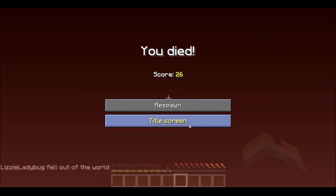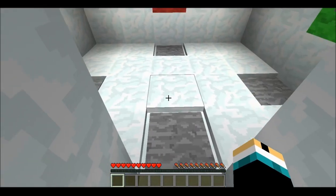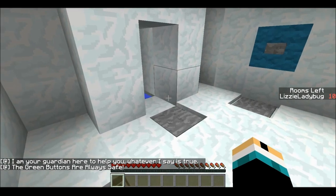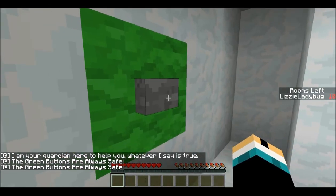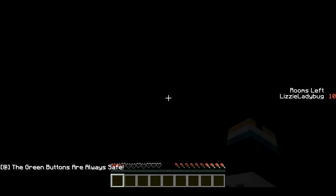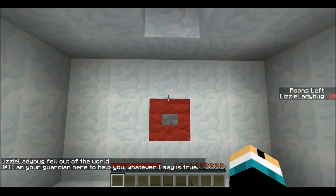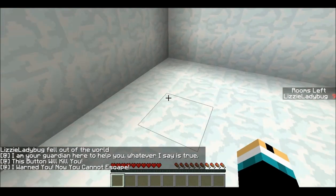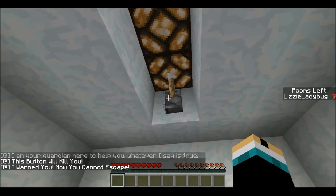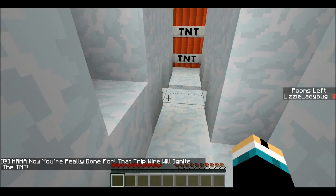I guess some of you find it entertaining that I die every time. Maybe I should have stepped on that when I was walking in. I feel like I'm not supposed to click that. We're just going to try the red one, because I think that's probably the safe one. I'm about to die. This button will kill you. I warned you. Click that. Hide and I are really done for.